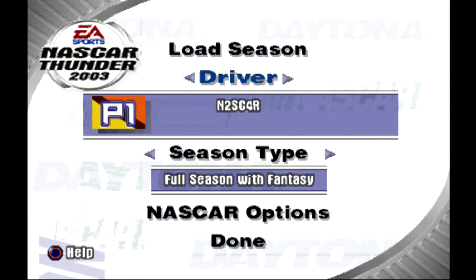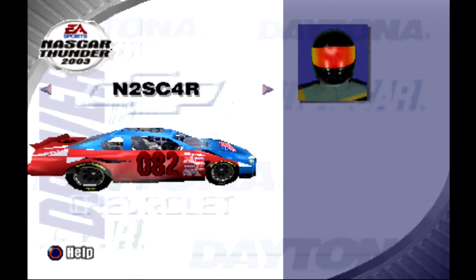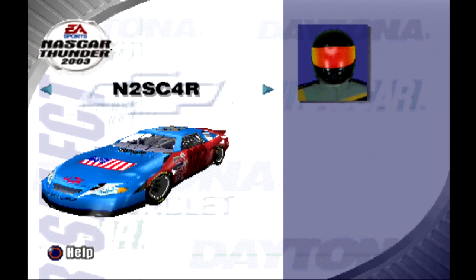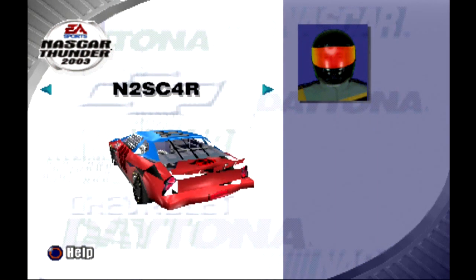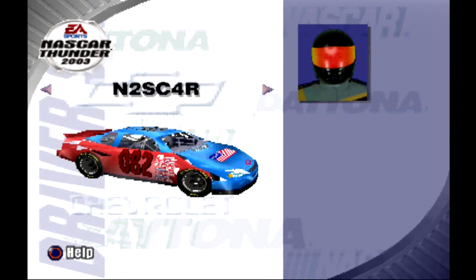I'm going to show you what's going on in this Let's Play. I have a custom car — one of these phony PS1 NASCAR Thunder custom-made cars. Got the American flag on my car, but it's blue and red. My number is red apparently. Only triple numbers, so I did 082 because I always pick 82 as my number. Got a nice rose on the back of the car. And yeah, that's my car.